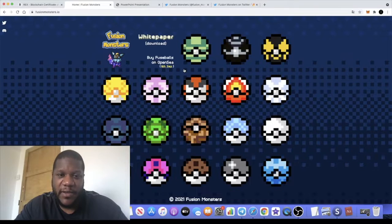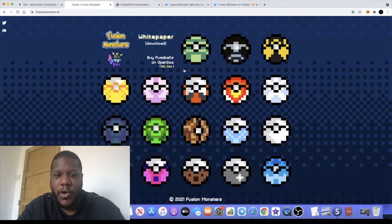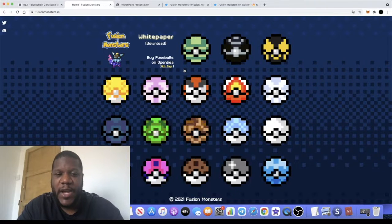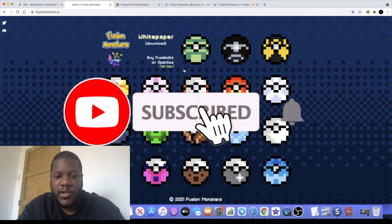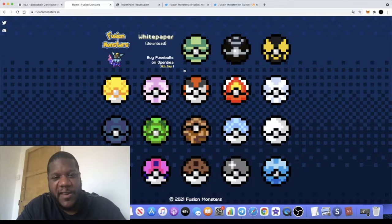It's the Crypto Lightsaber back with another video. We're going to talk about a new play-to-earn project which is launching its NFTs on OpenSea today — it's called Fusion Monsters, it's on the Polygon network. It is an ERC20 token and I'm going to be giving away five of these NFTs through the channel to five of my subscribers, so if you're not subscribed already make sure you subscribe, like, and comment. I'll give you more details on how you can win if you keep watching to the end.